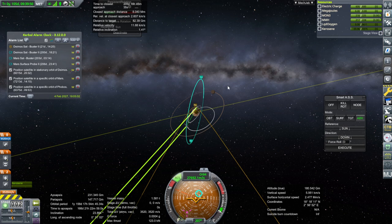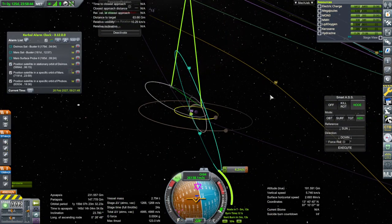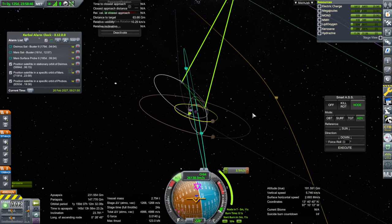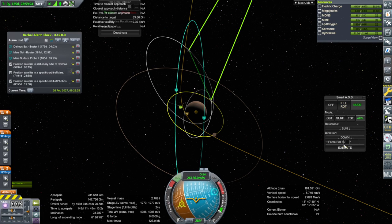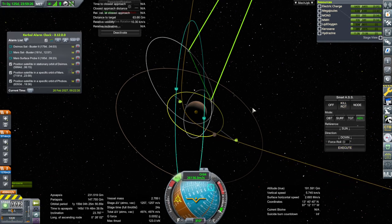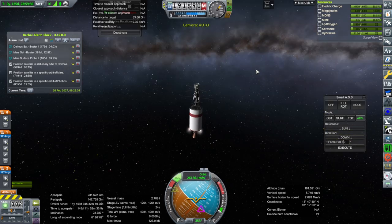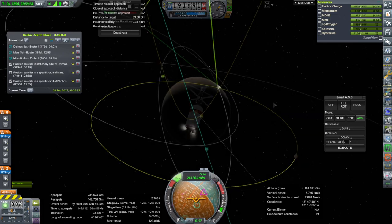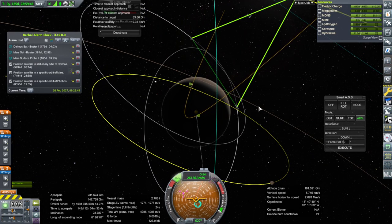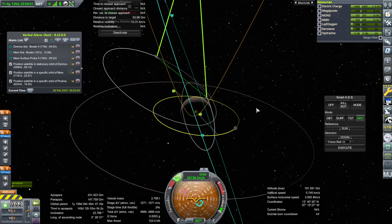This is the other Deimos sat. Just a little RCS correction here. Now we get to see what kind of issues Mars has in store for us. This guy crashed right into Mars like this — we'll deal with it when we get there.